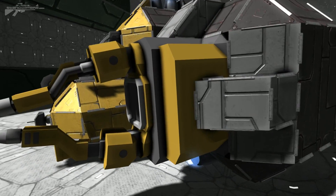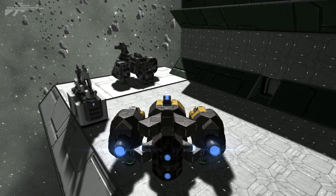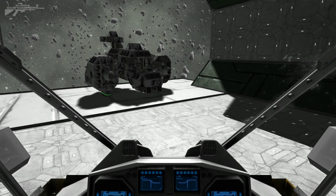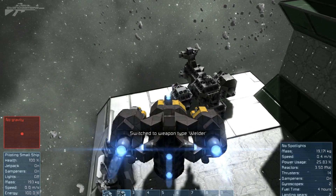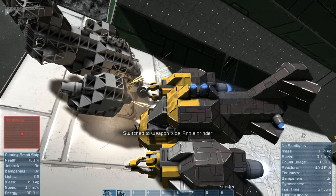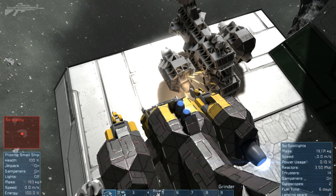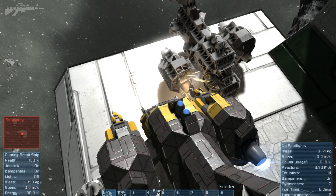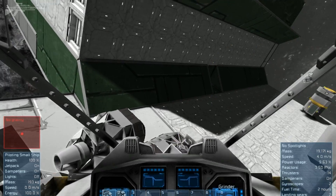It looks like something you'd find on a Japanese car production plant floor with these two arms — just imagine them welding away. We've got a nearby ship that's not doing too well, and we've got the grinder on the right side so we're going to grind down this right engine. There's not too much way of aiming this, you've just got to point and hopefully grind. We're grinding quite a large area at quite high speed and you could easily cut through someone's hull secretly — especially if scavenging other vessels or taking apart cargo ships.